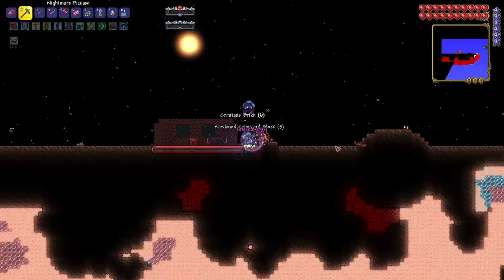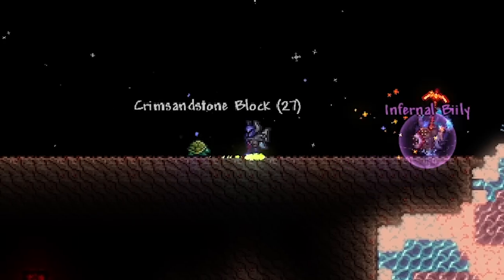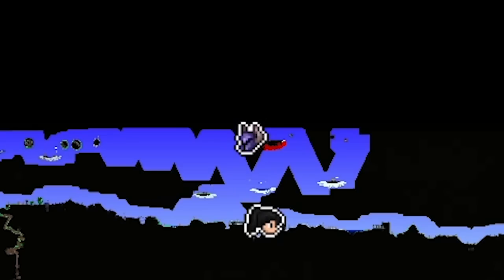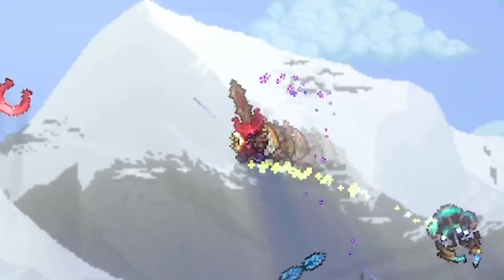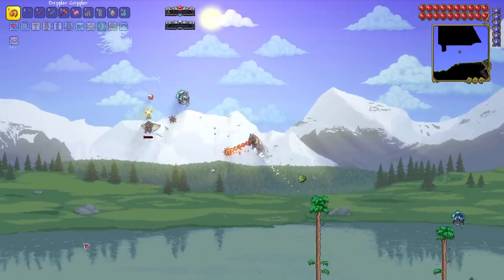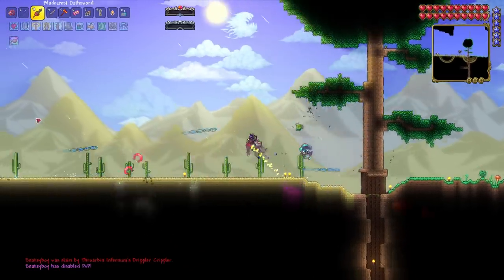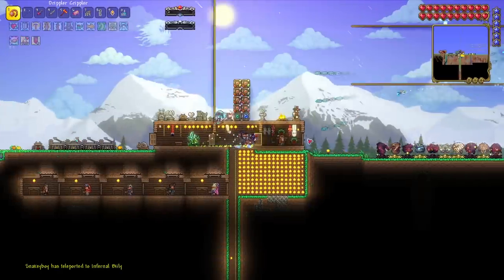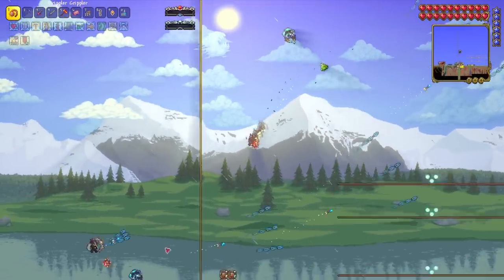Once we got all the Aerialite, we came across the crimson sky island and figured we might as well fight the Perforator since the Hive Mind was already down. Snake boy and Winston were a little busy doing some PvP, so while Billy made a flat area for the fight I decided to show the boys what's what. The fight came to a bit of a stalemate — I could do more damage, but he could inflict a lot more knockback, making it hard to get close.